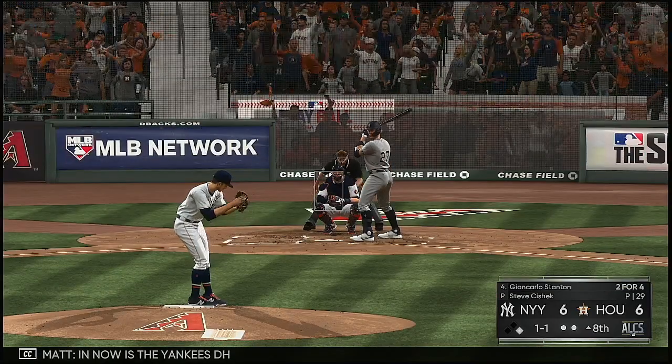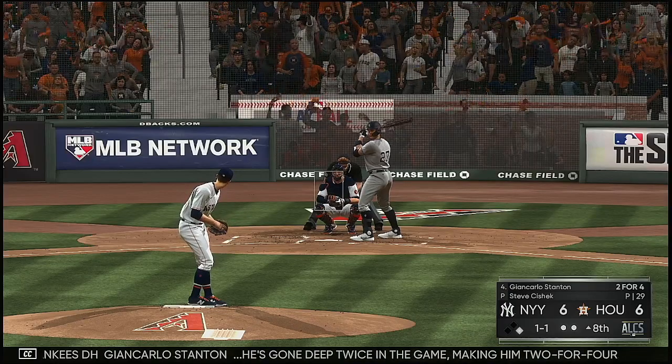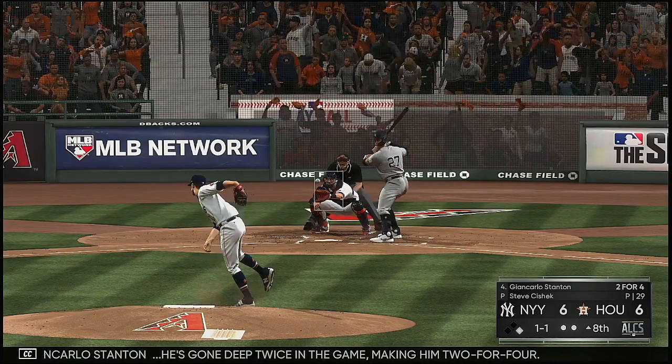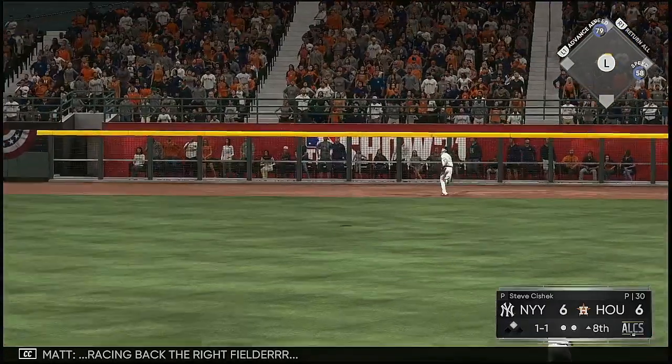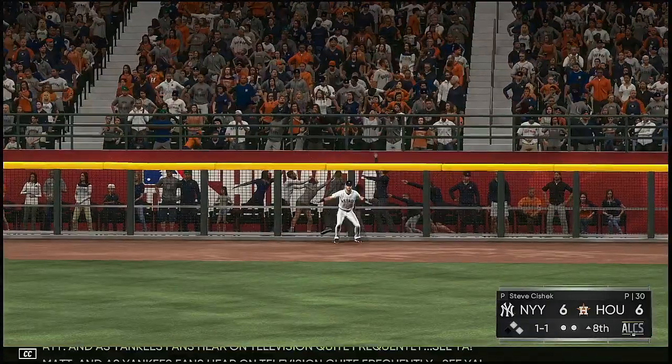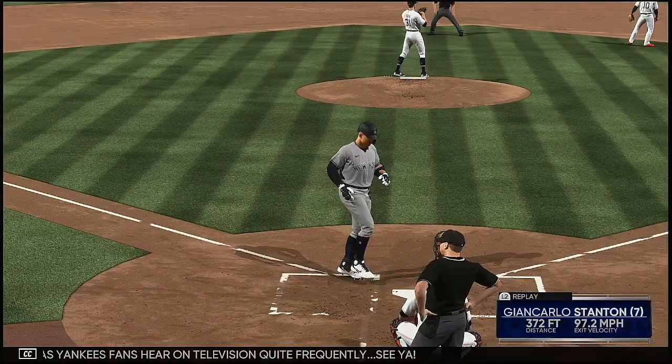In now is the Yankees DH Giancarlo Stanton — has gone deep twice in the game making him two for four. Here's a flat ball well hit — racing back the right fielder. And as Yankees fans hear on television quite frequently: see ya.